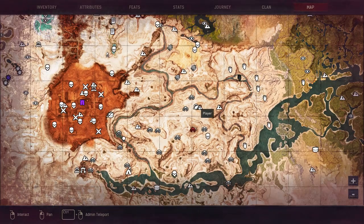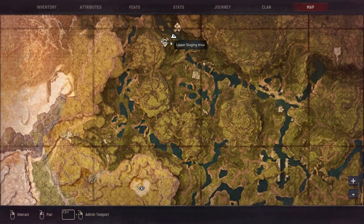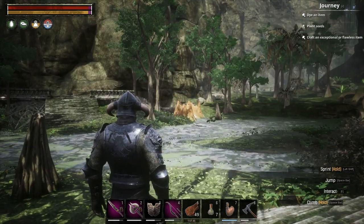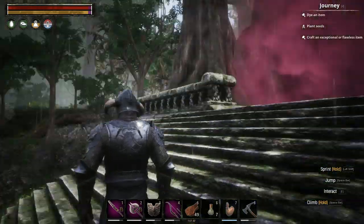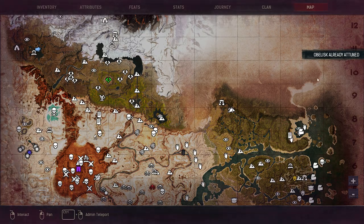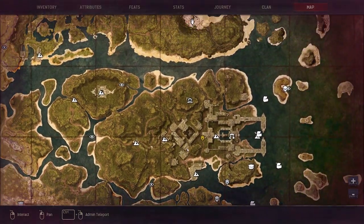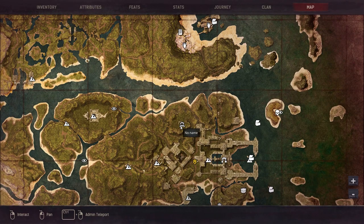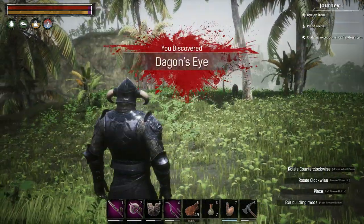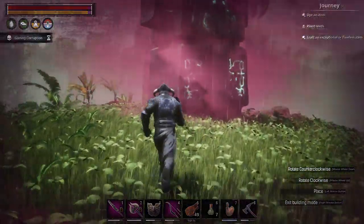That would be a total of four obelisks, and there are two in the jungle. One is right here near these bridge-like structures. If this video is a bit too fast, you can always pause it to get your locations. The next one is close to the city of Valha, or whatever it's called. So there is the next one, and that should pretty much be it for this region.